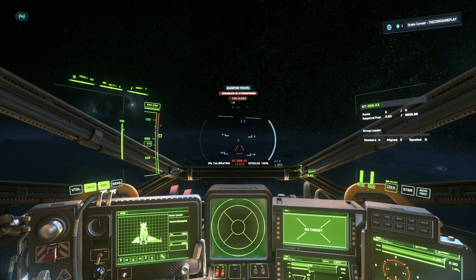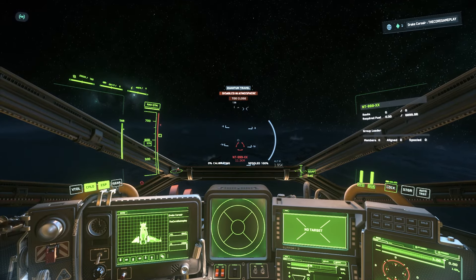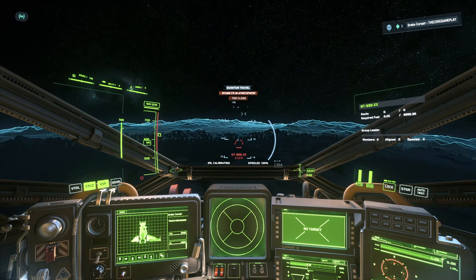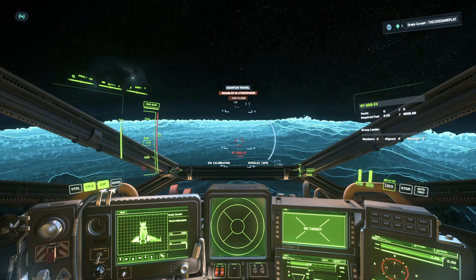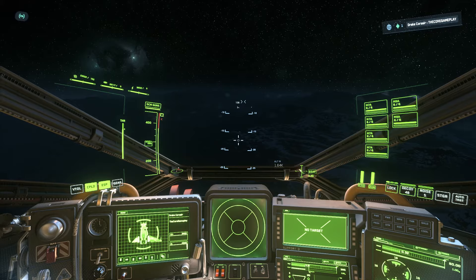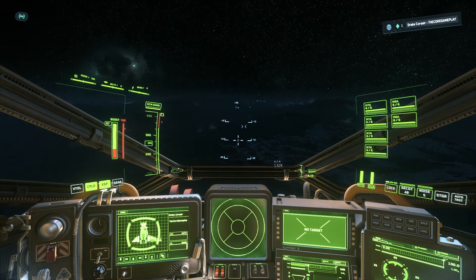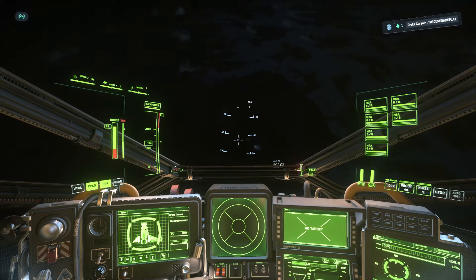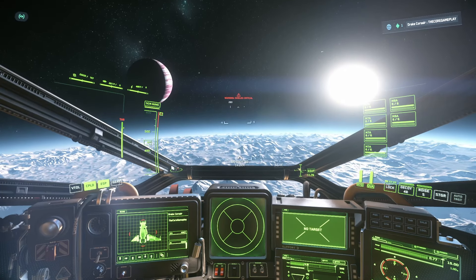We're approaching the bunker - let's quickly see if there's anything here. So far the radar hasn't picked up anything, a little bit disappointing. Maybe there's a small ship somewhere. I'll just activate my shields just in case - servers are a bit laggy today. There's nothing here unfortunately, let's go to the next location.